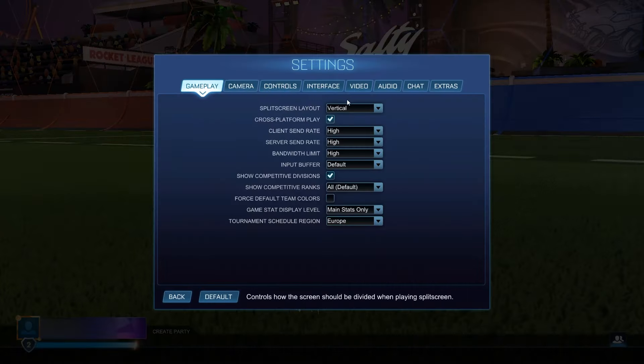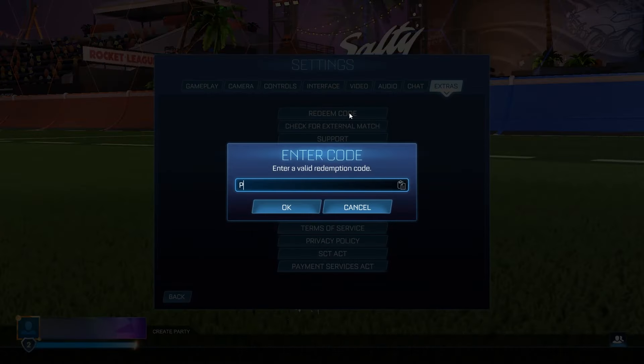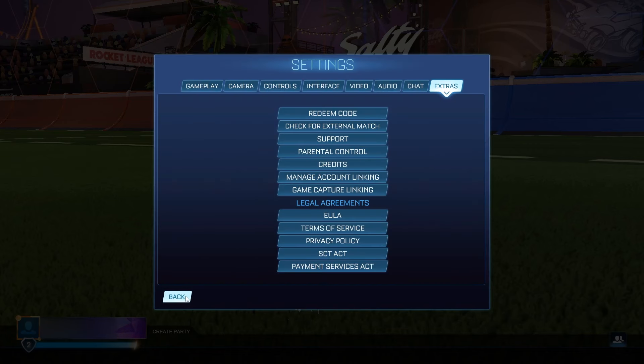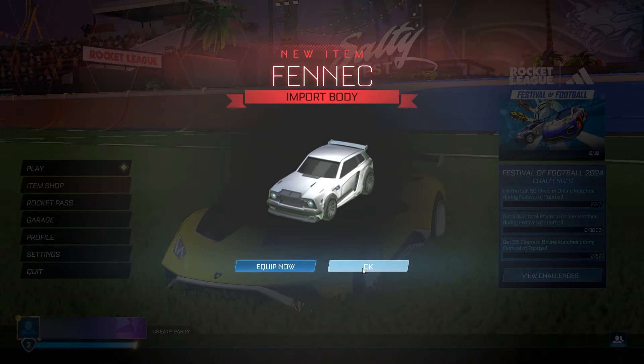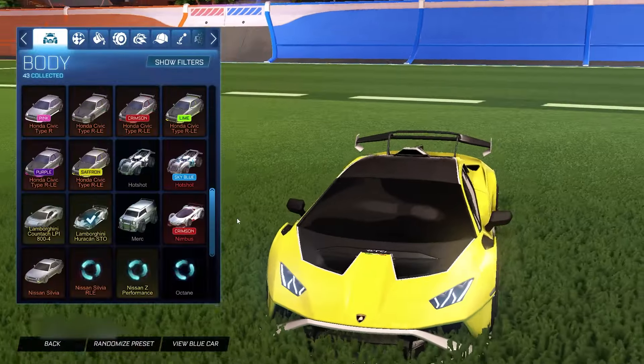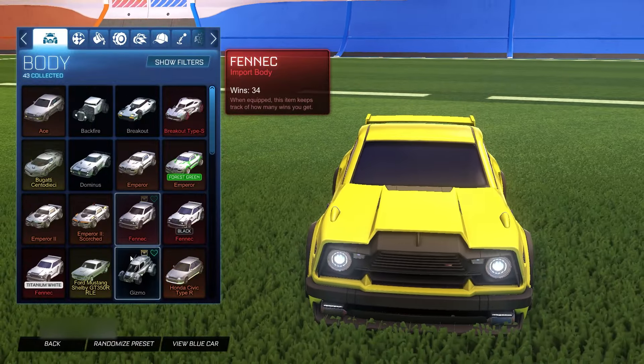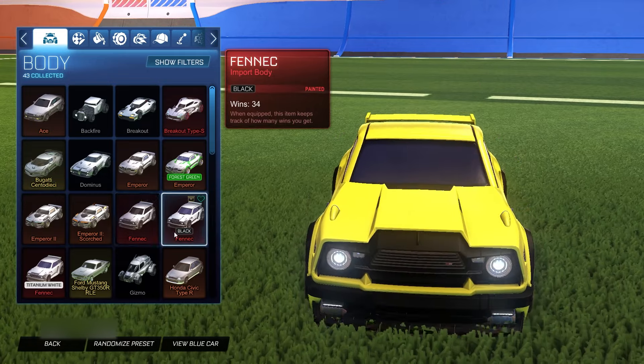Let's jump straight into the third code, which is going to be even more insane. The third code is going to be 'popular car,' and this is actually going to give you guys the Fennec for free. Even if you already own the Fennec, you'll get another one for free just by typing this in. Three, two, one, and BOOM! The Fennec for free right there — you really just cannot go wrong with it.